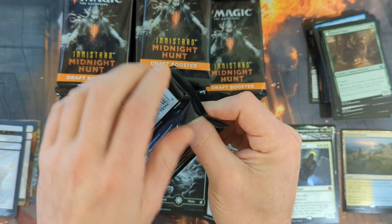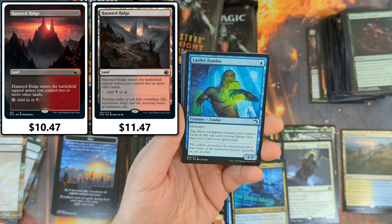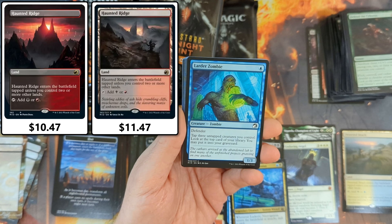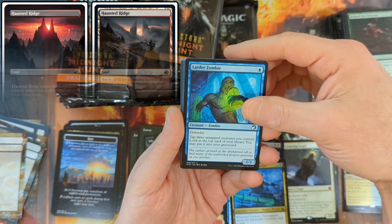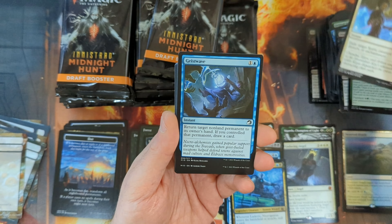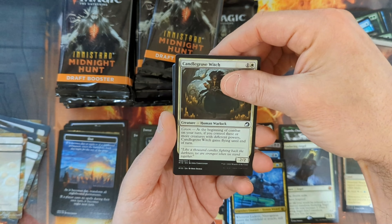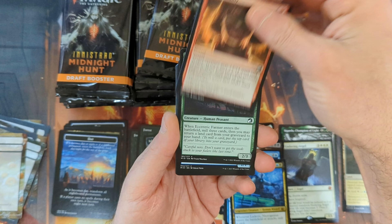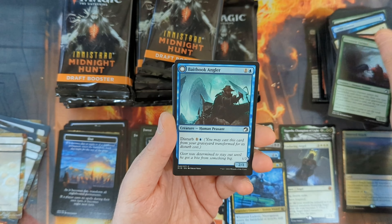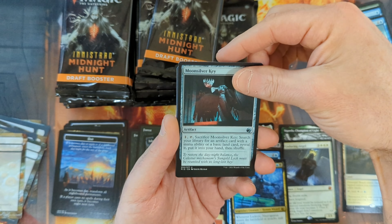Some other cards we're looking out for: Adeline, Resplendent Cathar, and definitely keeping our eyes out for Haunted Ridge, either in Borderless or Regular Frame. Regular Frame is actually preferred — valued at $11, whereas the Borderless is only valued at $10. Pack ten: a Larder Zombie, Diagraph Horde, Path to the Festival, Thrabian Exorcism, a Geist Wave with an Arrogant Outlaw, Candlegrove Witch, Creepy Puppeteer, Eccentric Farmer, Bait Hook Angler, and then the Moonsilver Key — decent uncommon, not valued over a dollar — then the Flesh Taker, followed by the Covert Cutpurse, and a Hallowed Haunt as our rare, with a Mountain and a Zombie in the back.